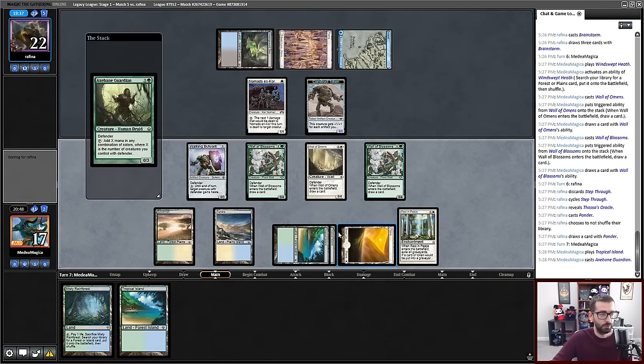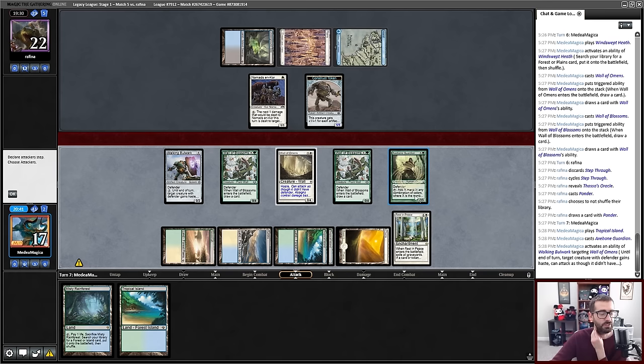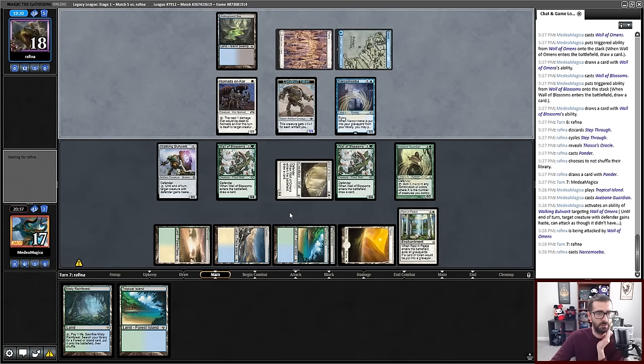We'll Axe Bane target a wall — oh no, I messed up. I'm supposed to tap this, it makes five mana, and then I can attack with two. I missed four points of damage here. Hopefully that doesn't come back to bite me. Five? Hello? Staff of Domination? Let it resolve — no! I missed getting the Staff.